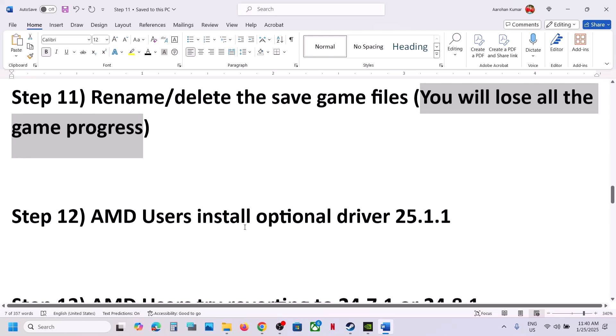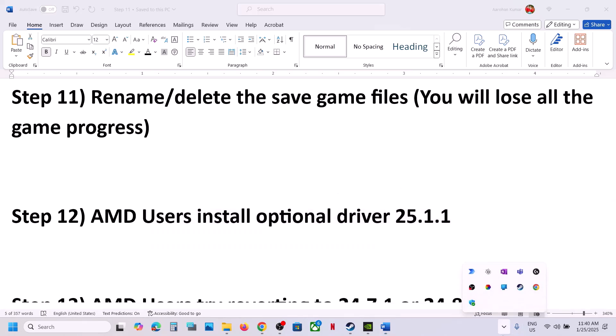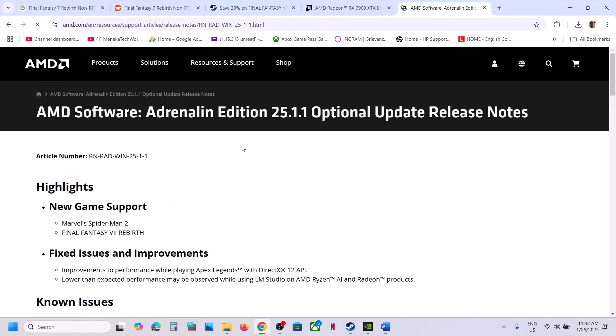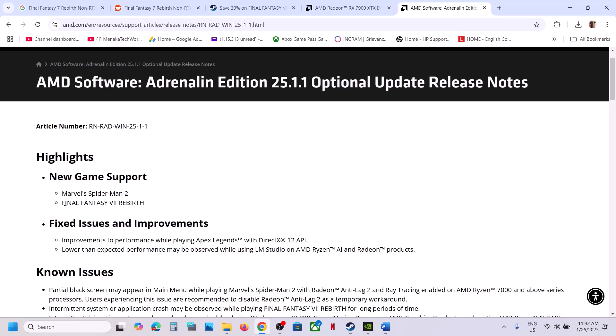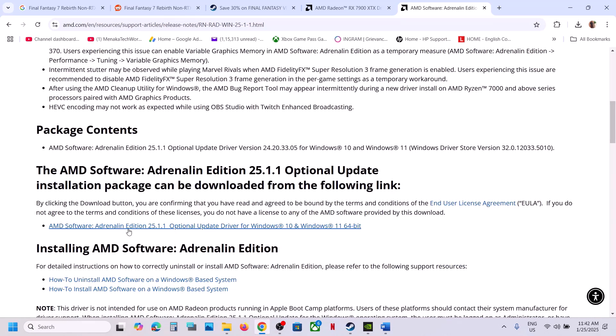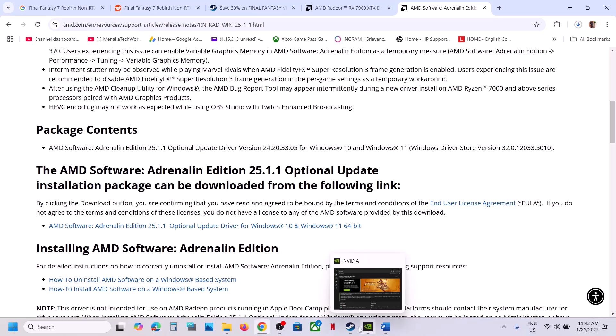For AMD users, the next step is to install the optional driver version 25.1.1 — this has worked for many players. In Google, type 'AMD optional driver 25.1.1,' go to the AMD website, and scroll down to see AMD Software 25.1.1, which is listed as an optional update with Final Fantasy 7 Rebirth new game support. Click on it, run the exe file, install it, restart your computer, launch the game, and check.